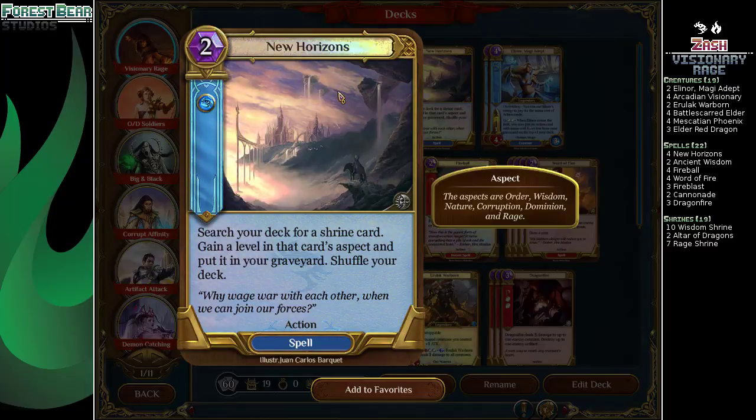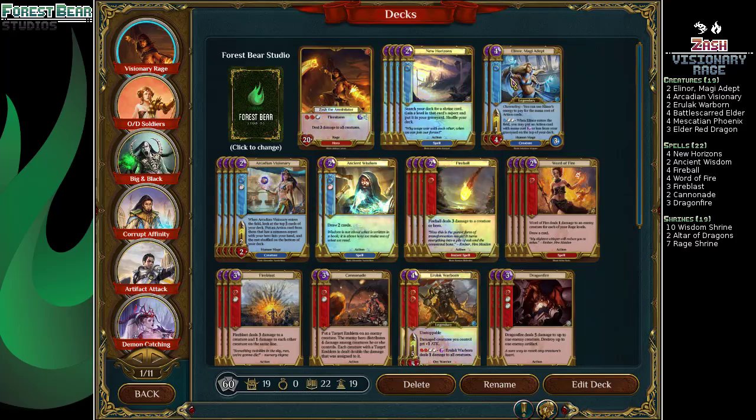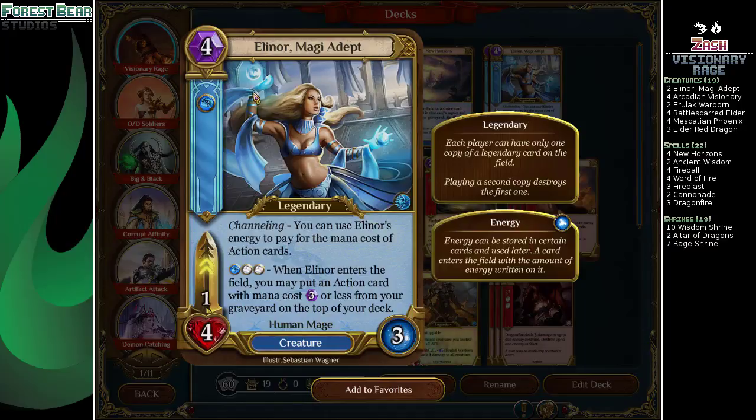We have four New Horizons to help us go up in levels. We're trying to aim for three Rage and one Wisdom, because that gives the best value to Word of Fire, though you can always go higher. Sometimes that's needed. Two Elinors to return all kinds of things, like fireballs to the face.